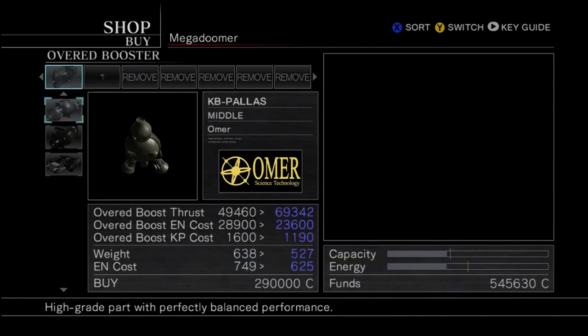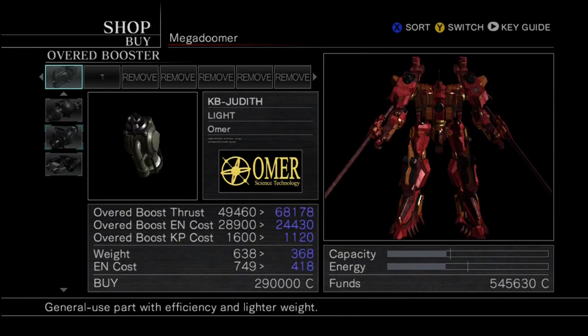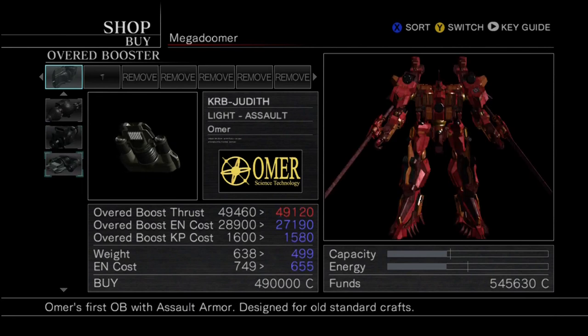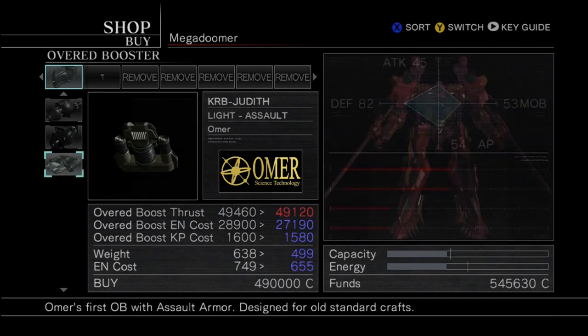The other thing we're going to look at is your over boost. There are two variations of over boost. The two I'm going to focus on for differentiation are the KRB Judith, which is a light assault over boost, and the KB Judith, which is just a light. Now, if it says assault, you can immediately know that it has an assault armor.